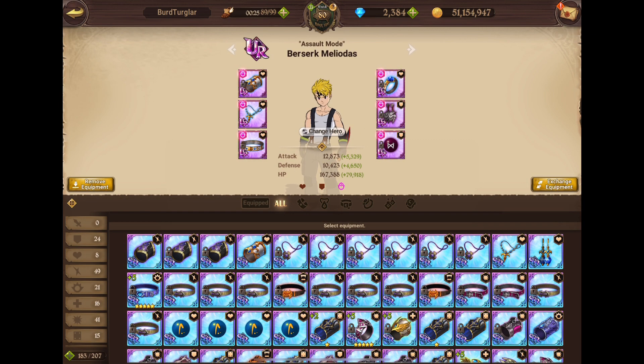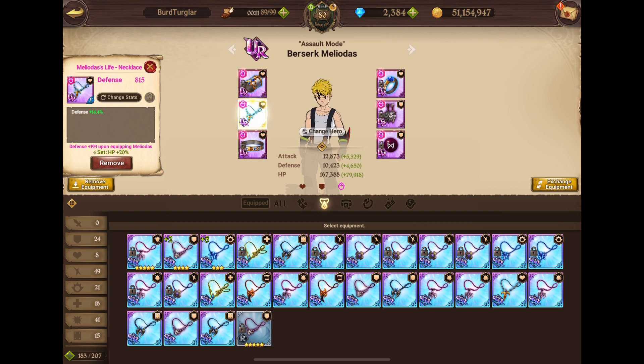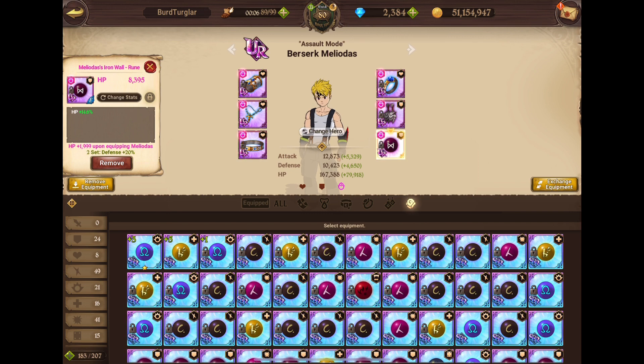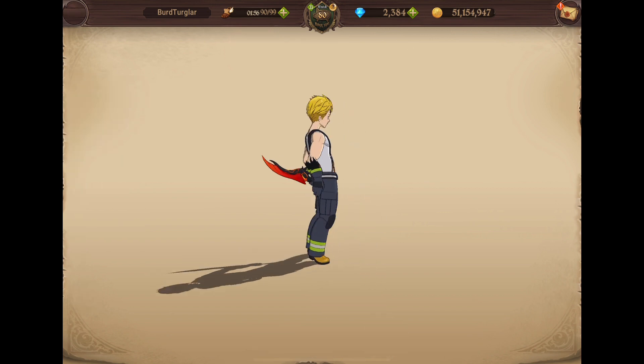The ideal gear for Assault Mode Meliodas is HP and Defense, because you can use Attack Crit, but in the first turn you get attacked basically 5 times — twice by each add and then Slater attacks you once. So the ideal gear is HP Defense because you need as much HP as possible. Mine doesn't have perfect rolls, it's about 14%, and I put some Hammers into it. It's not like you need perfect rolls for this.